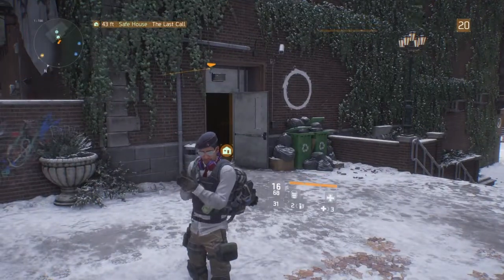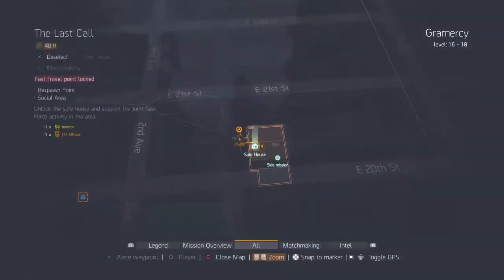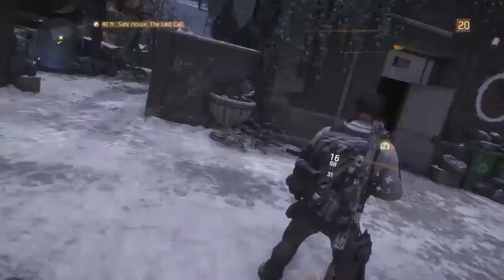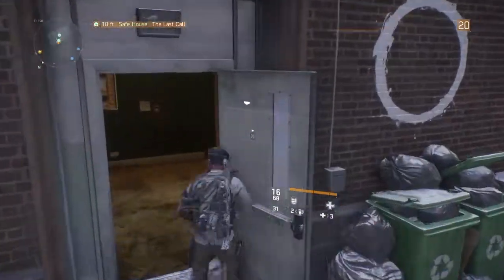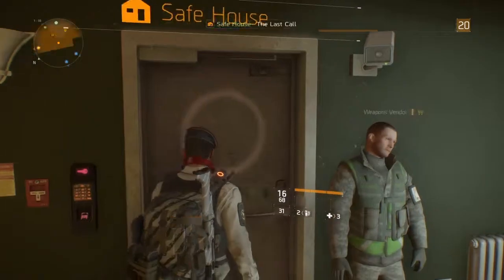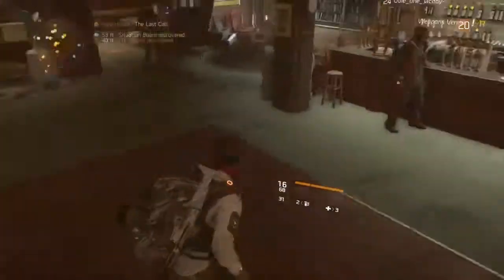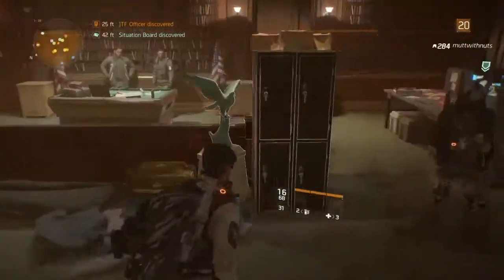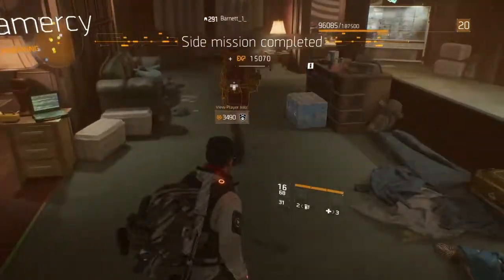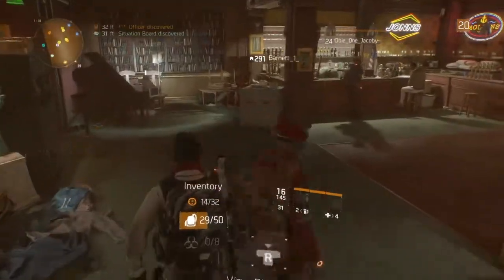Alright, we're right here in front of the Grand Mercy safe house. Going to get the side mission — discover or go to the actual safe house. Wanted to start it before I actually went in there. The last call safe house unlocked, get the side mission out of the way right off the bat. I'm gonna do all the customizing and buying weapons off screen.